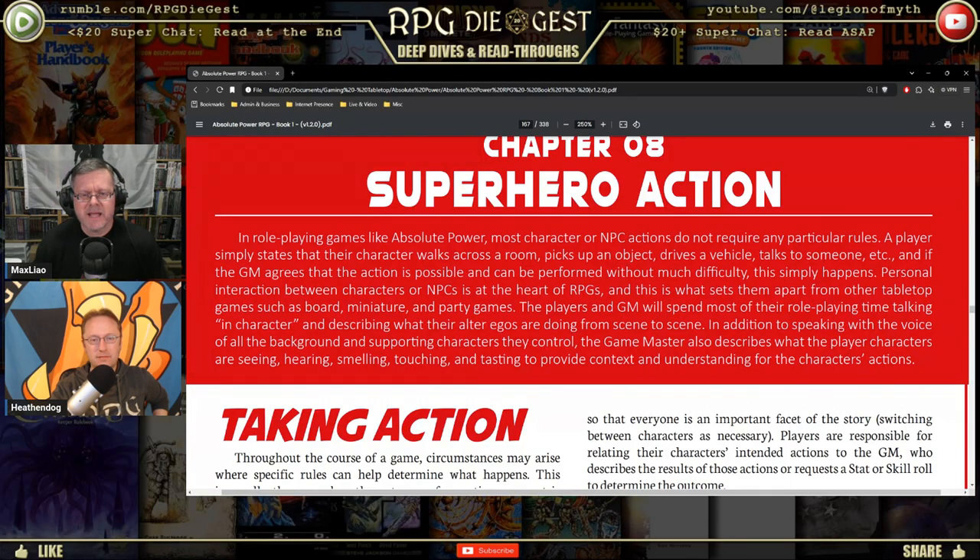In role-playing games like Absolute Power, most character and NPC actions do not require any particular rules. A player simply states that the character walks across the room, picks up an object, drives a vehicle, talks to someone, etc. If the GM agrees that the action is possible and can be performed without much difficulty, it simply happens. Personal interaction between characters and PCs is at the heart of RPGs — players and GM will spend most of their time talking in character and describing what their alter egos are doing from scene to scene.